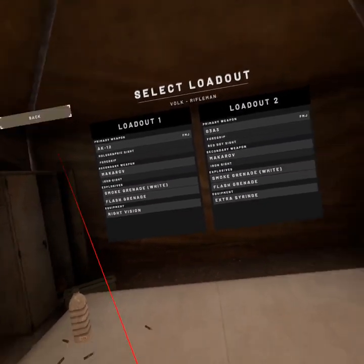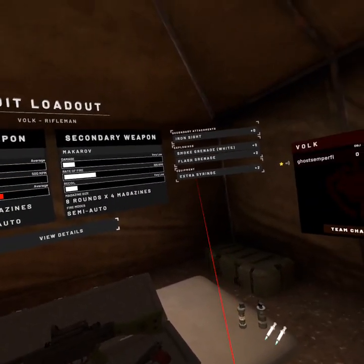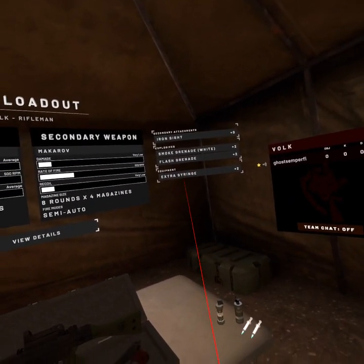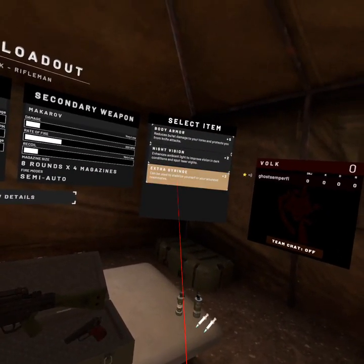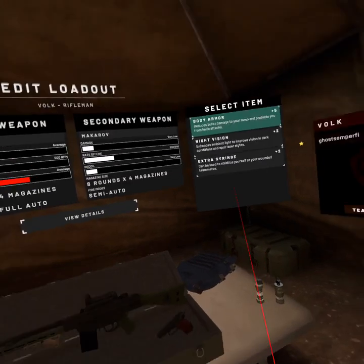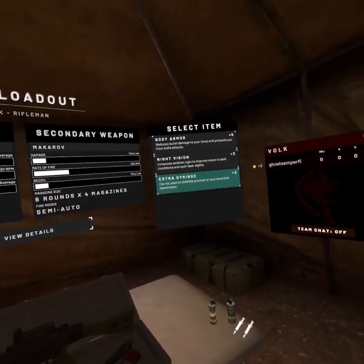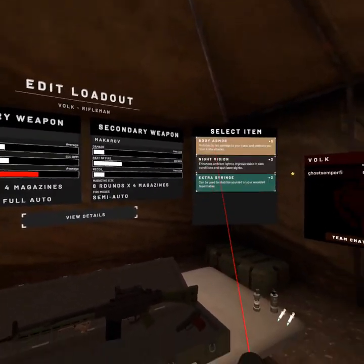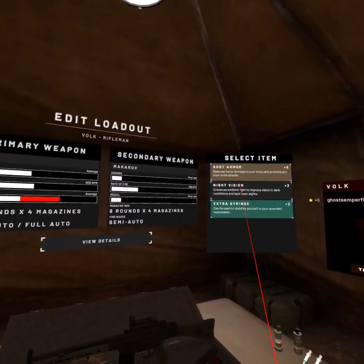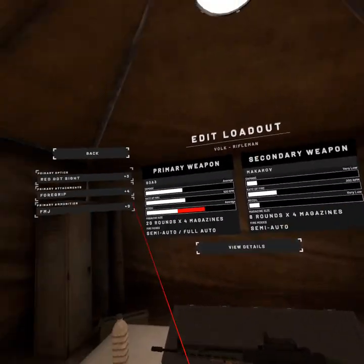Body armor — I don't include it because I don't have the points for it. I'd rather go for an extra syringe than body armor. If you take off the syringe and go to body armor, you're over the points. I also heard there's a bug where it doesn't work anymore and it's so negligible in terms of what it gives you, so don't mess with it.